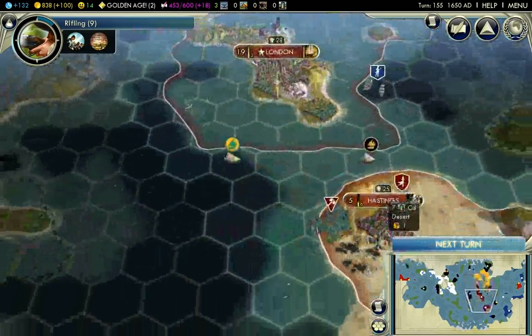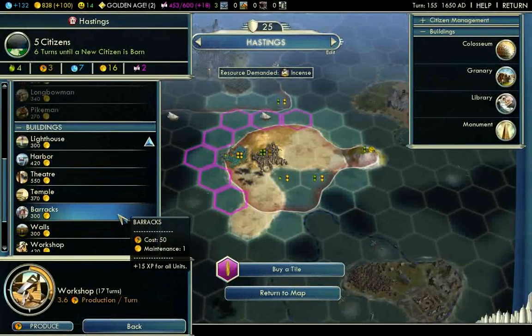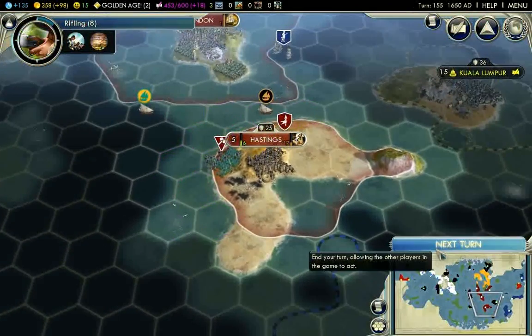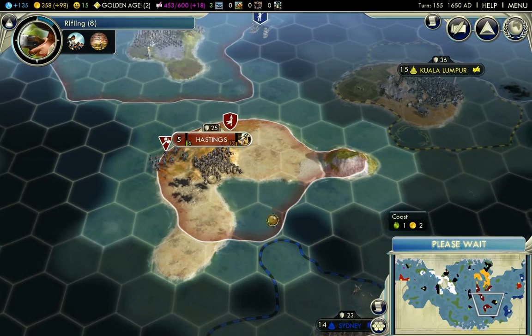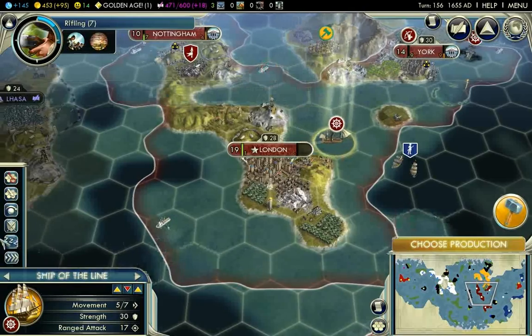Maybe I should buy something in this city — a lighthouse. Next turn is going to be my last turn for this part. I've built another Ship of the English line.